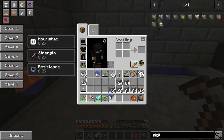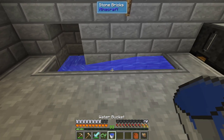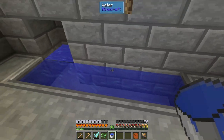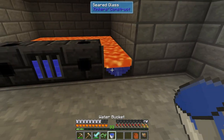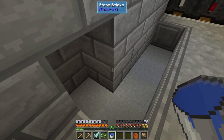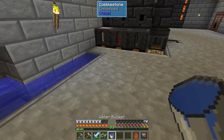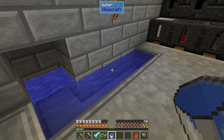Over here I actually have an infinite water source. This is actually with the aqueducts from Better With Mods. They're pretty cool. You just kind of put them on the bottom, then put materials on each side to make a channel, and run water into them. Then every water block after the source block is actually counted as a source block. I think you can just keep moving it - it is a way to move water around. I think you can also move it up and down on Y-level, but you'd have to use a thing called the screw pump.